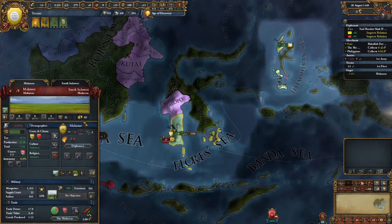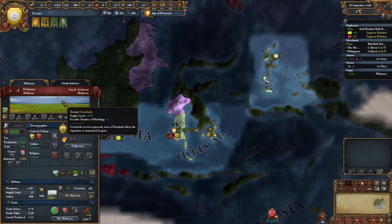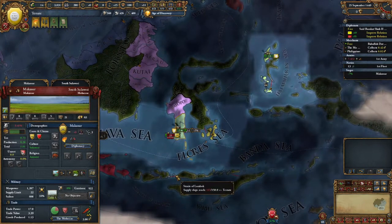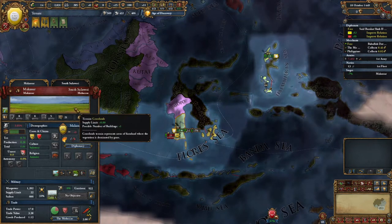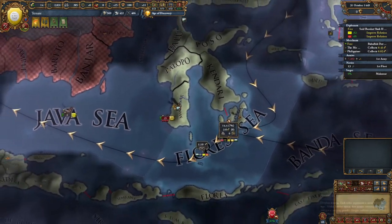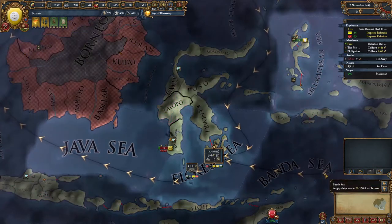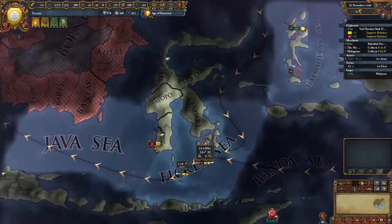This is such an amazing province - it's a grasslands province in the middle of tropical craziness. Areas that are hard to develop, but this one is just a beautiful place to develop. It's also got a level two trade port in the area, which is amazing. Is that the only trade port in the area that isn't uncolonized?